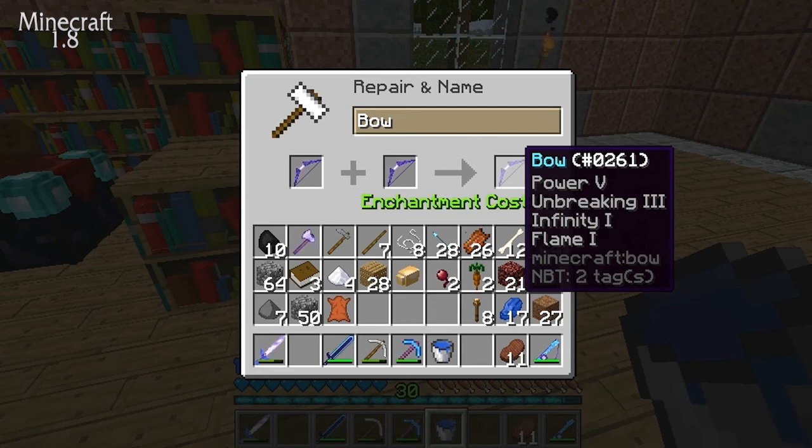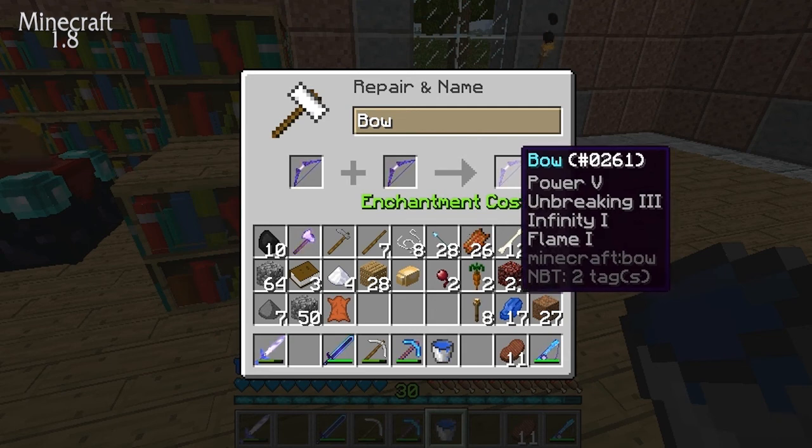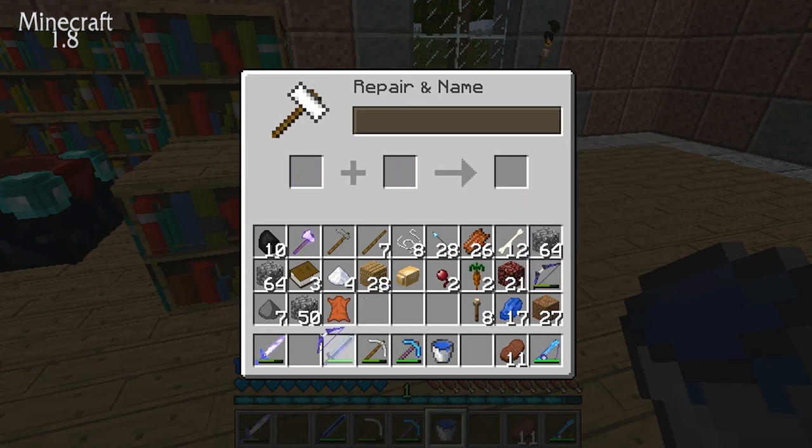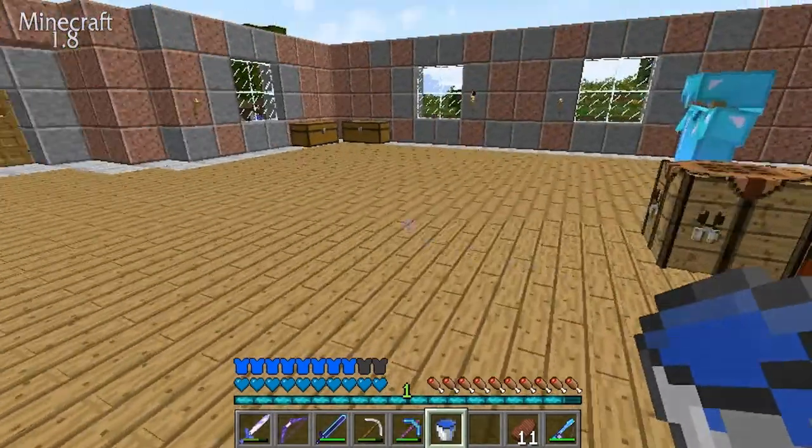I could maybe try to get a Punch book, but I kept trying and it's been difficult, so I'm just going for this — just getting the Infinity bow done. Now I don't need to carry a lot of arrows because of Infinity.